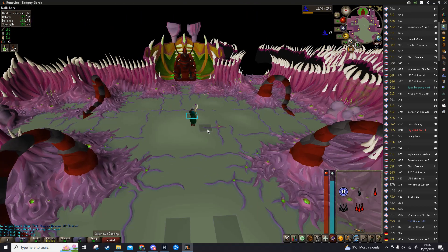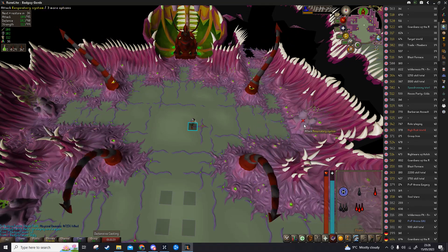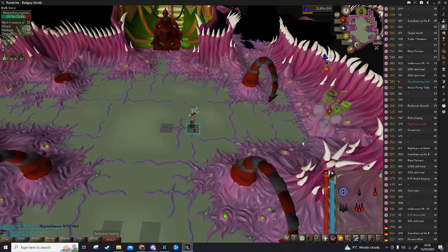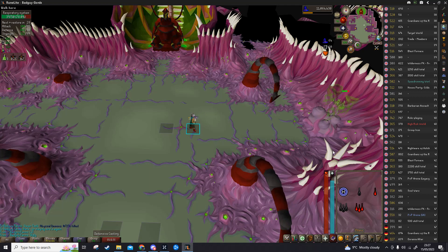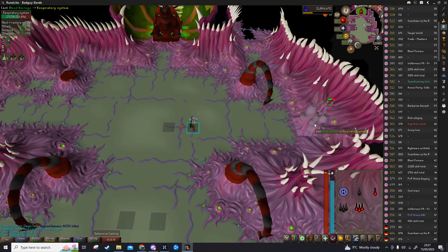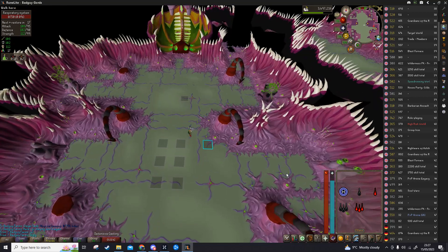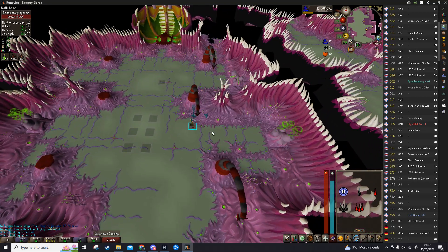Start with Shadow Barrage on the boss — it disables these tentacles. I'm just going to Blood Barrage real quick to get my health back up because I've done a couple of kills here. The Shadow Barrage will shut the boss down for 30 seconds.